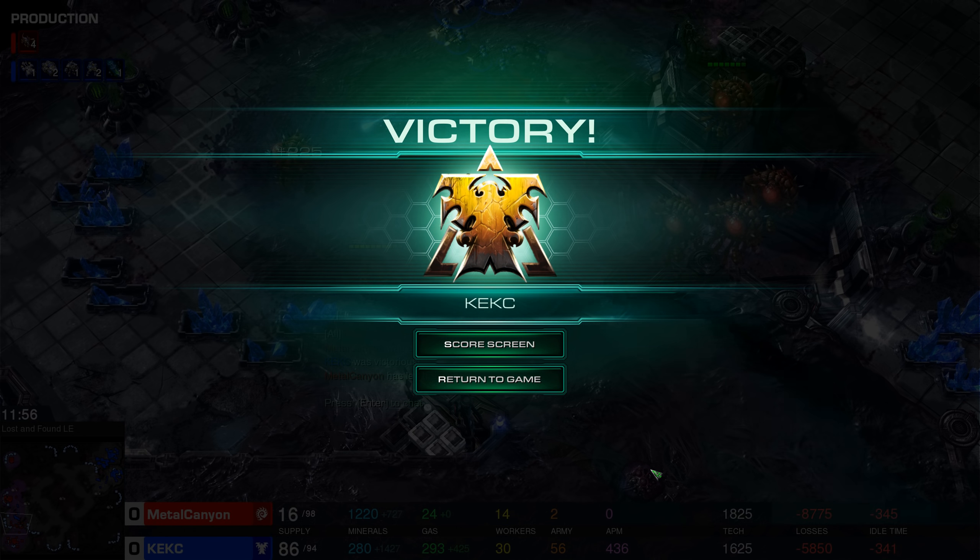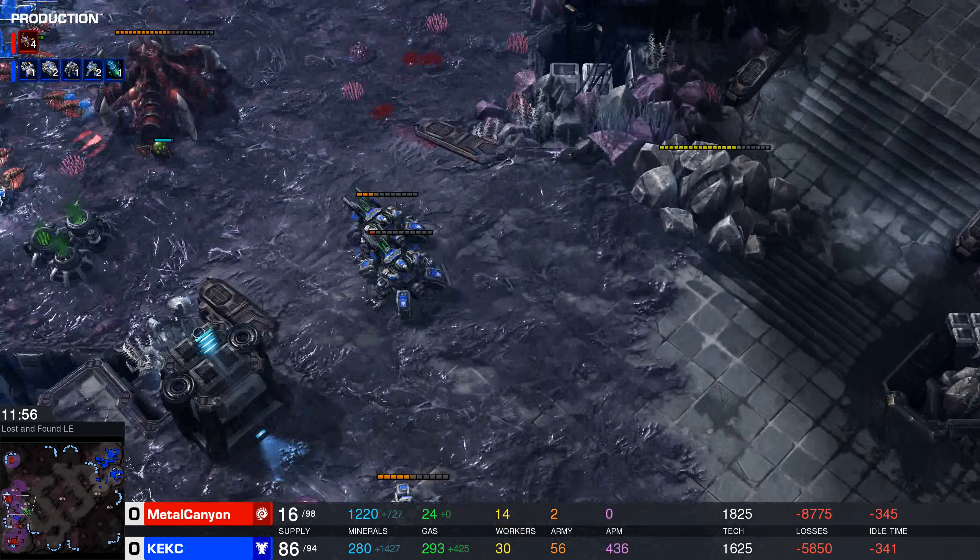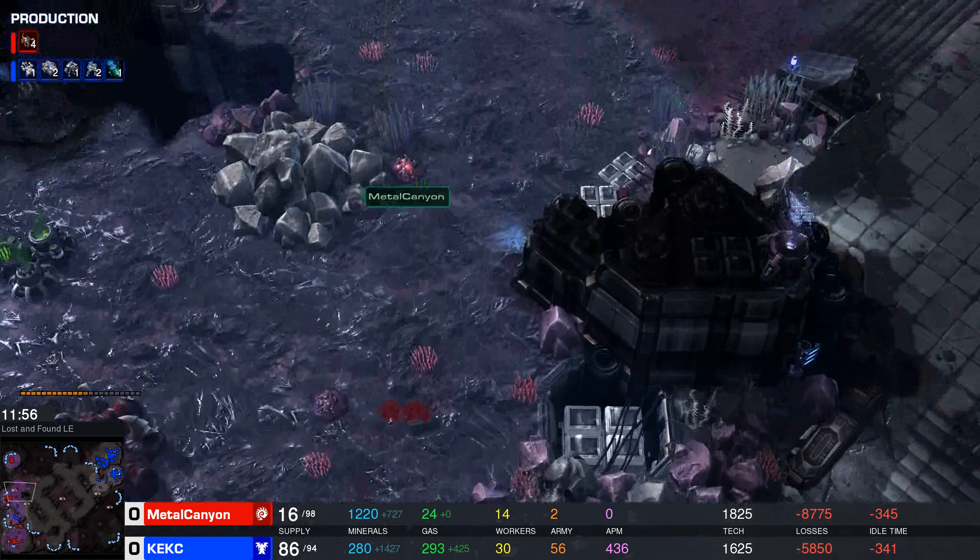As you can see, his APM is about 400 and mine is about zero. I GG out, because — well played, sir. This was my very first multiplayer match, and of course he was much more experienced than I am. Just well played.